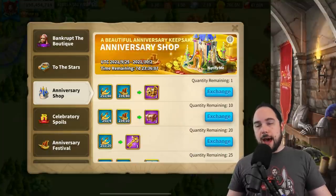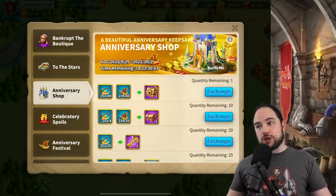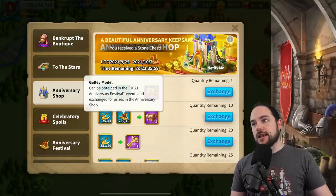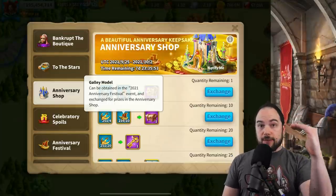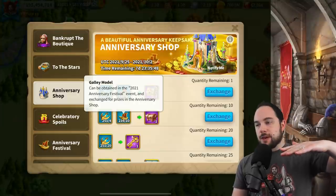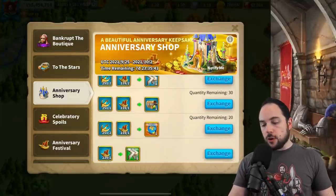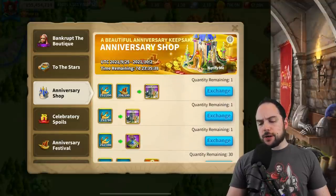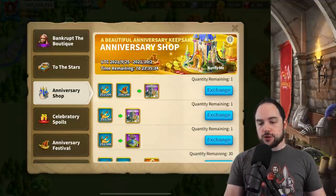I still think your priority needs to be doing events like the egg event, which is here right now, then stuff like this — where, you know, if you were doing the VIP shop, you might consider doing this instead. The rewards here are solid, and I probably don't need to do much more of the bundle because there are other ways to get galley models besides the bundle.